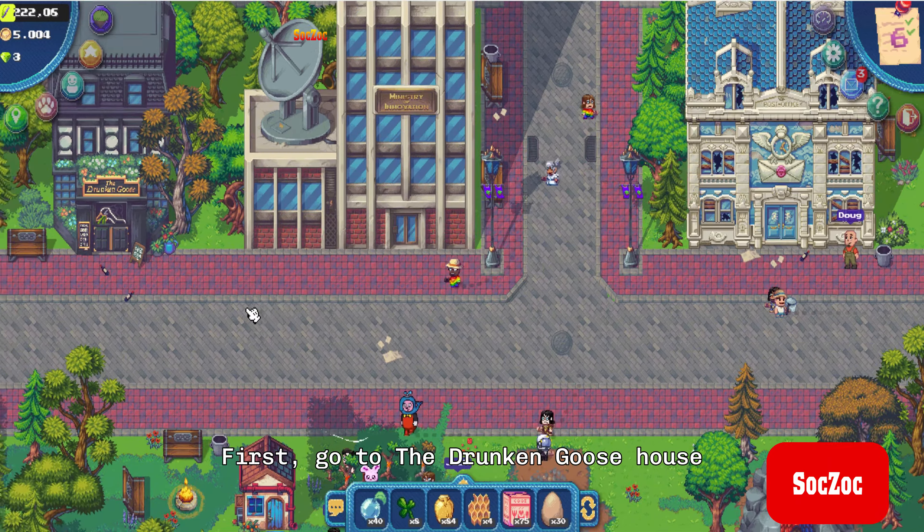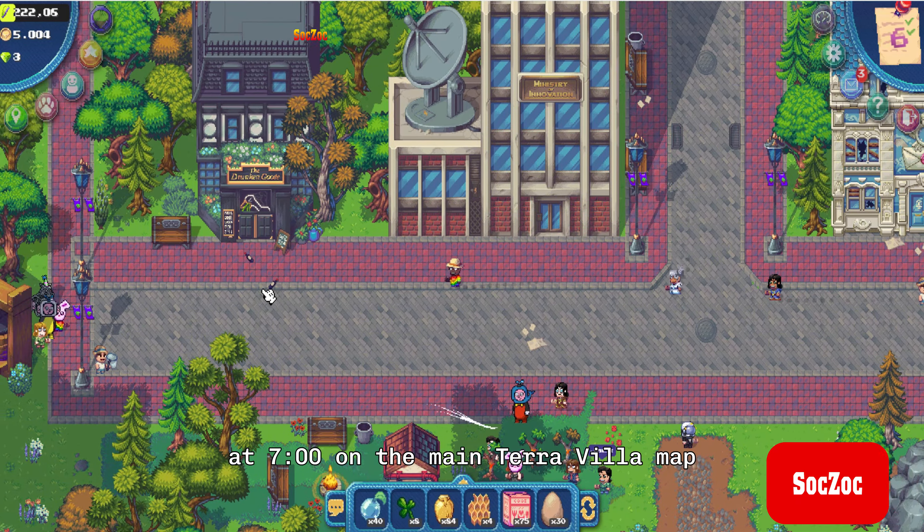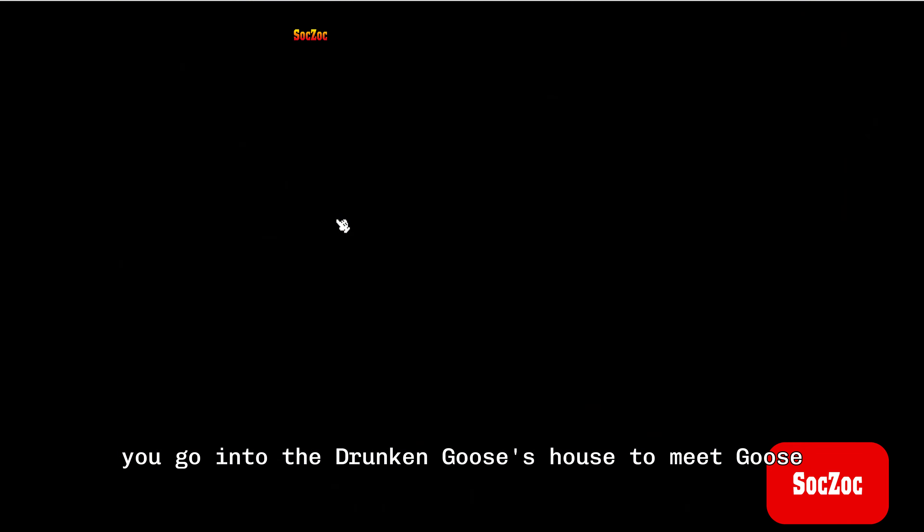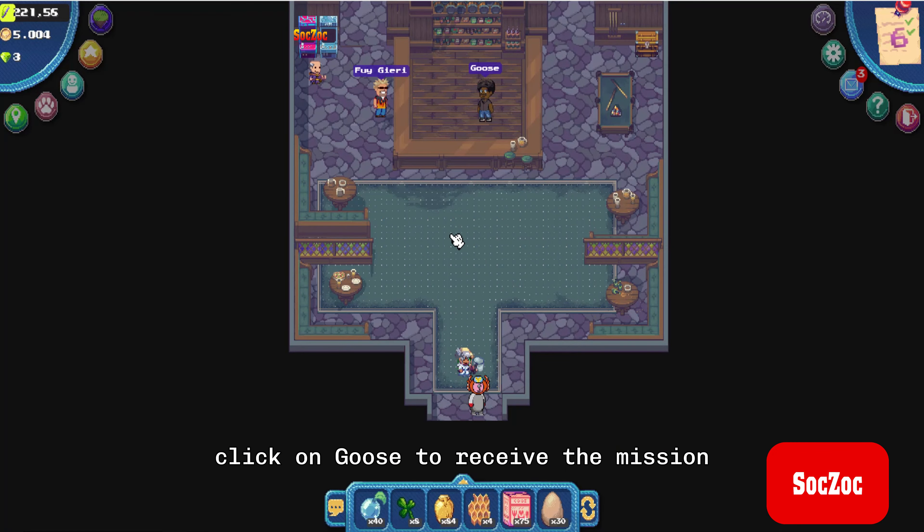First, go to the Drunken Goose's house at 7 o'clock on the main Terra Villa map. Go into the Drunken Goose's house to meet Goose. Click on Goose to receive the mission.